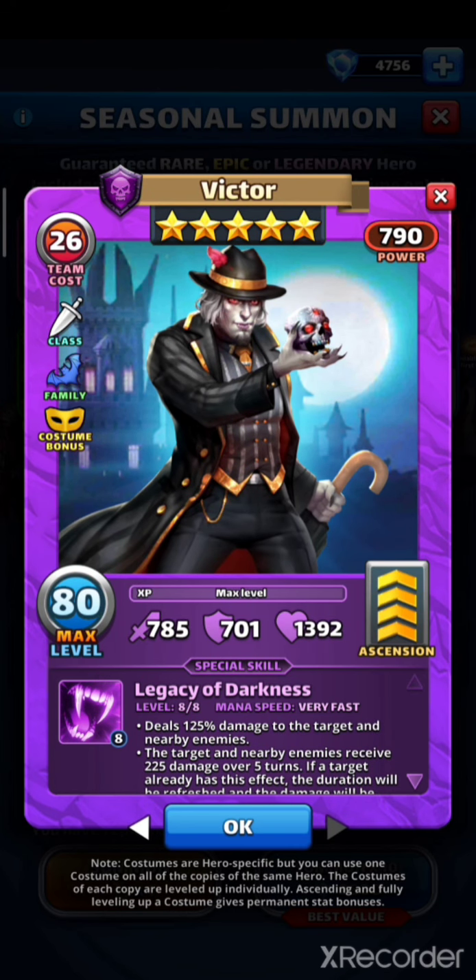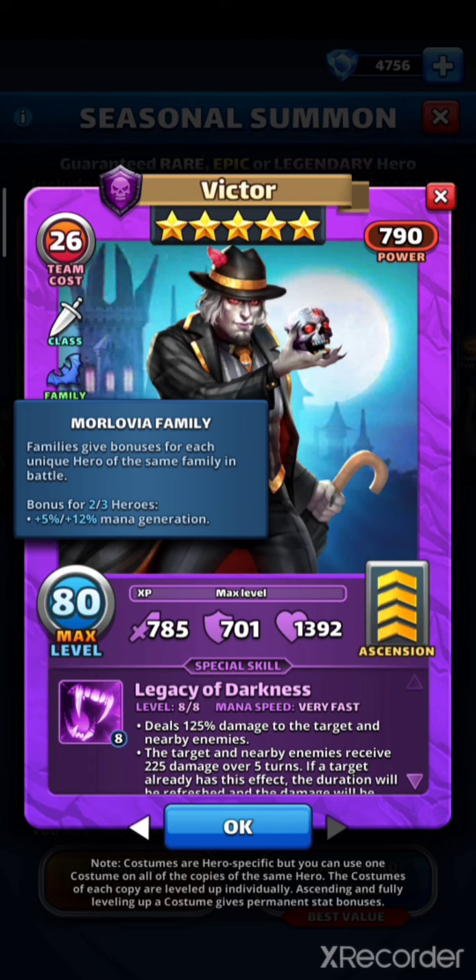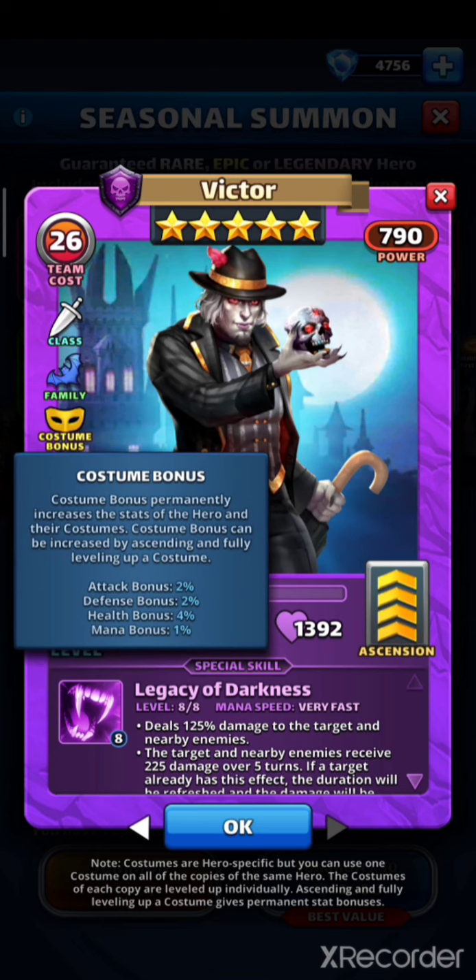Viktor's costume is dark faction rogue, so if you give him some emblems he'll be able to dodge special skills — but you will need wizard emblems. He's part of the Morlovia family, which gives him a bonus: for two or three heroes he gets plus five or plus twelve percent mana generation. The costume also gives him a bonus of two percent attack, two percent defense, four percent HP, and one percent mana generation.